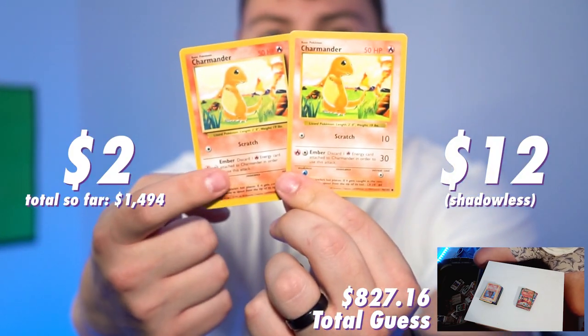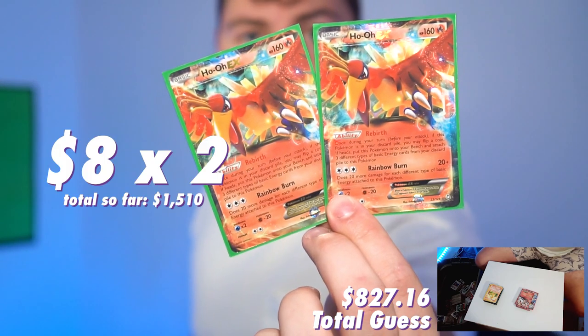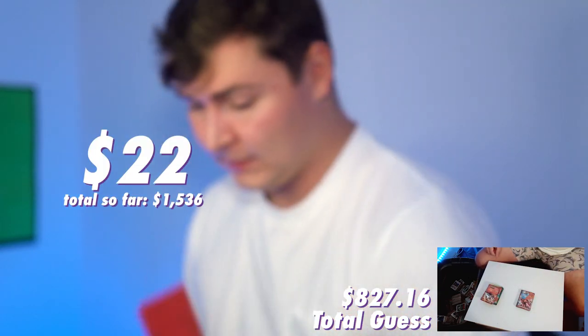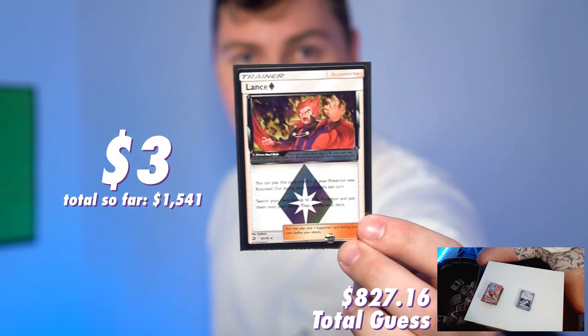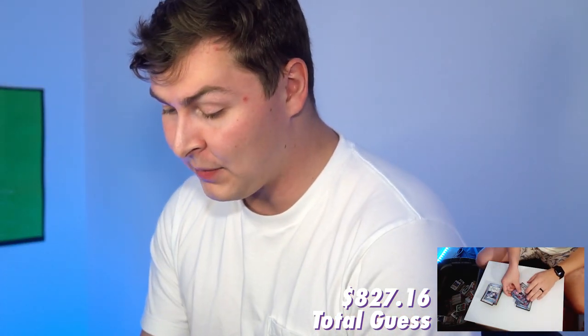Two base set Charizards — wait, these actually look different. They both look the same but they look different. You can see the difference in just the saturation of the color — this one looks a lot more darker red, and this one feels a lot more washed out. Two Ho-Oh EXs, a Reshiram EX, a Flareon EX, a Volcanion EX. A Prism Star Lance. This Hypnotoxic Laser — I remember that one being a pretty solid $8 to $10 one just because it was really popular in the meta at the time. Three G Boosters.